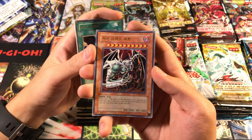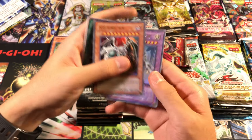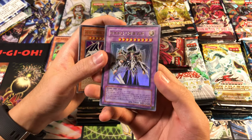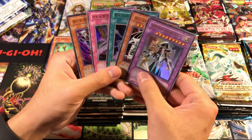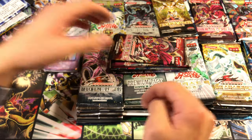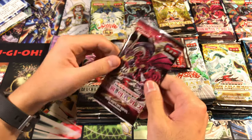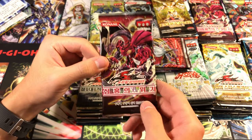We got the Wicked Dreadroot in Ultra Rare Foil, which looks kind of like the Shonen Jump version from back when the magazine was in print, and Arcana Knight Joker. Not seeing a Blue Eyes Ultimate Dragon here actually increased the value, for me personally, of having pulled one last year. Pretty cool.